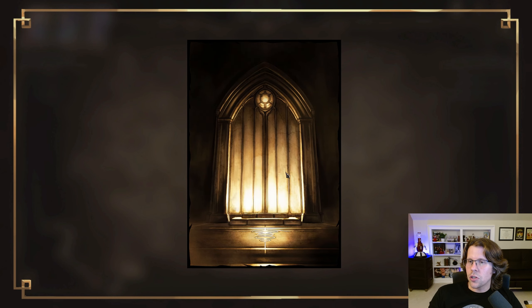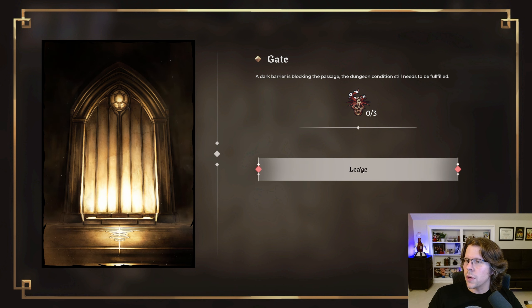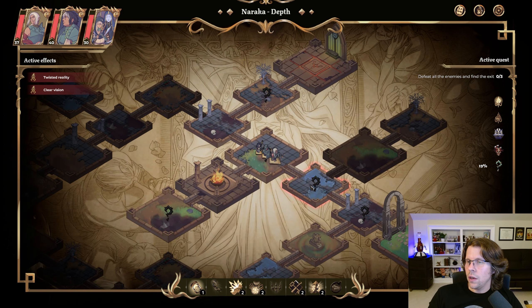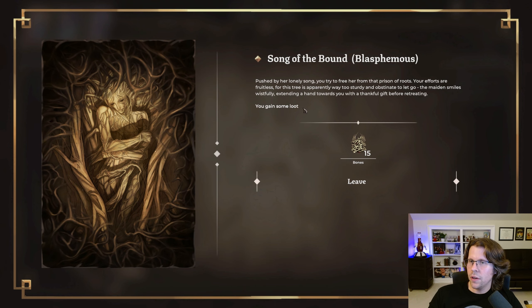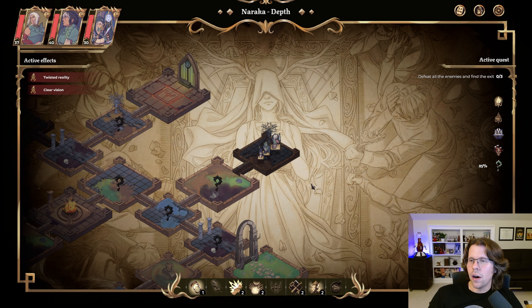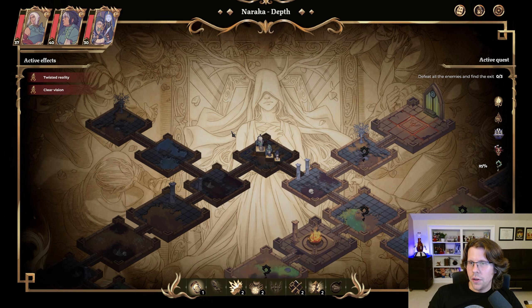I've reached the door, but I need what is essentially a key, so I'll have to search throughout the dungeon for it. I'm guessing one will be in this little cul-de-sac. Let's protect from blasphemy — I gained some loot, 15 bones, which I can use back in the hub and with that merchant. Nothing there though; we're going to have to find those little undead jesters, wherever they might be.